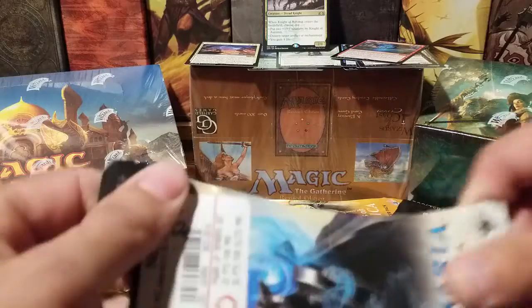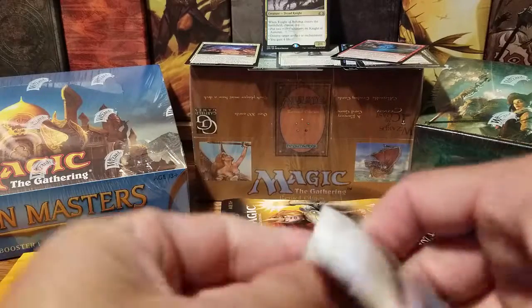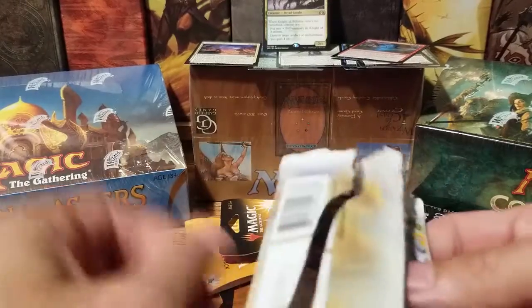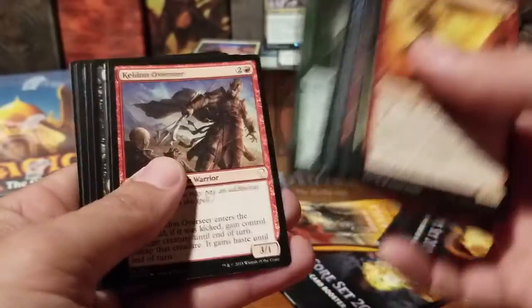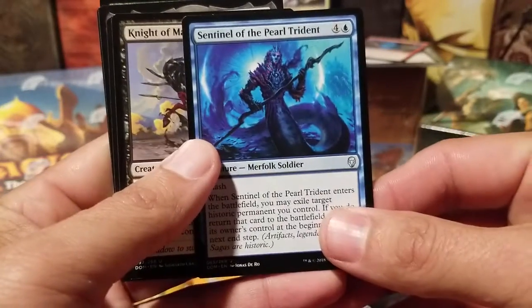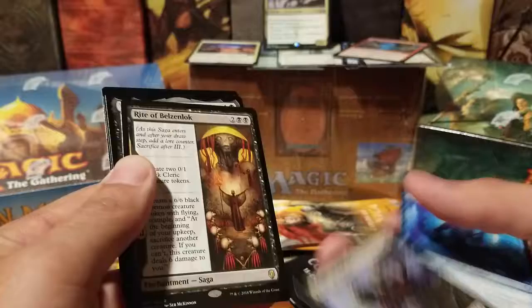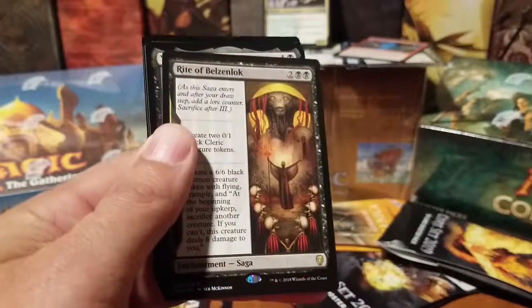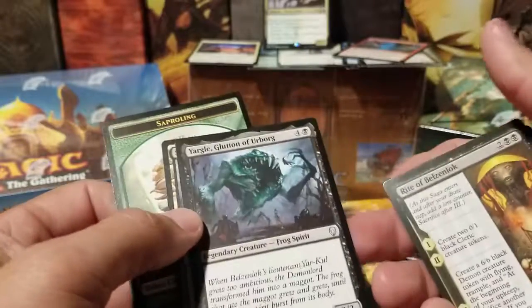Let's try Dominaria — maybe this will break our streak of bad luck. We're about to go on record with 20 packs of jank. Sentinel of the Pearl Trident — our black one's a legendary. Knight of Malice, I can see the fanciness around him. The Rite of Belzenlok and Yargle, Glutton of Urborg. Our rare is the Rite of Belzenlok.